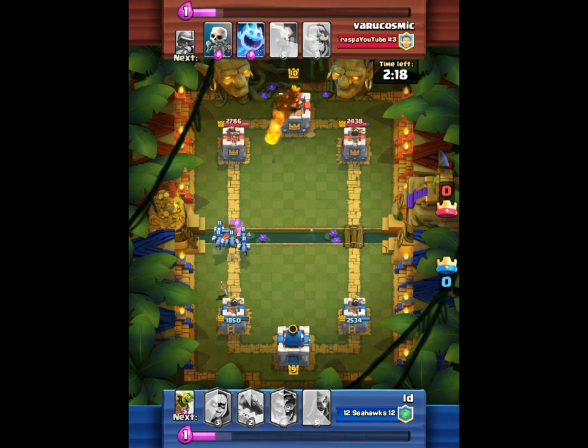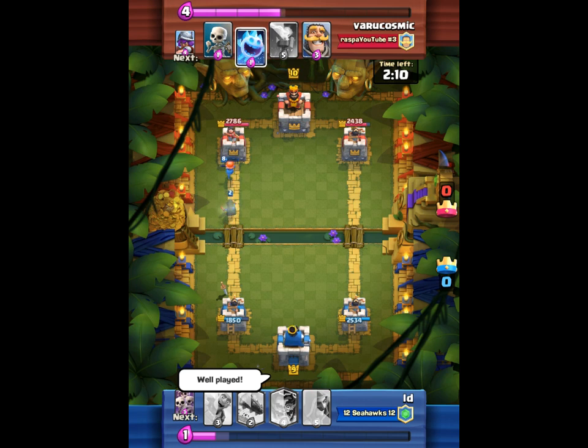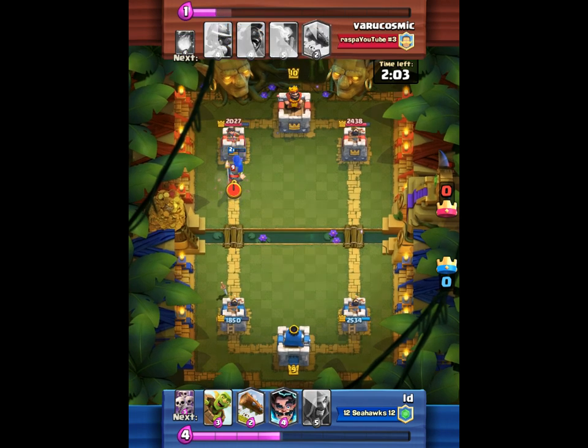I dropped that valkyrie so that I could get some good value out of my minion, but apparently that won't do anything. He's actually pretty smart — he's gonna drop those one-elixir skeletons. I think he is a hog inferno cycle deck.